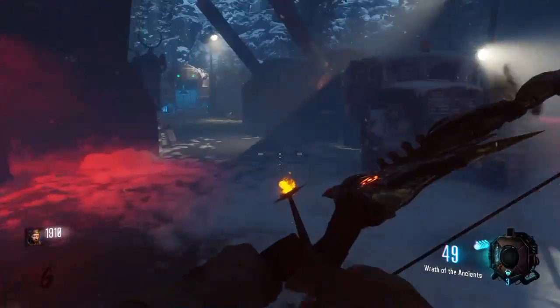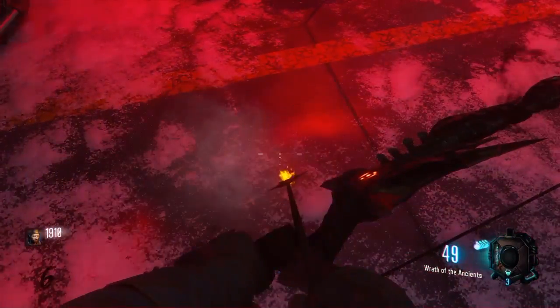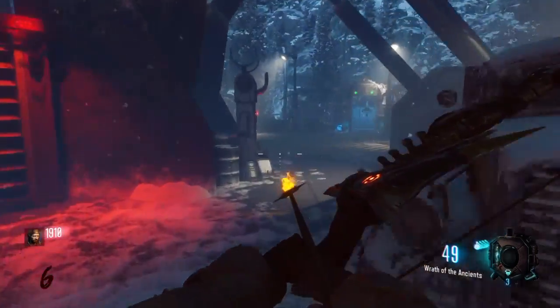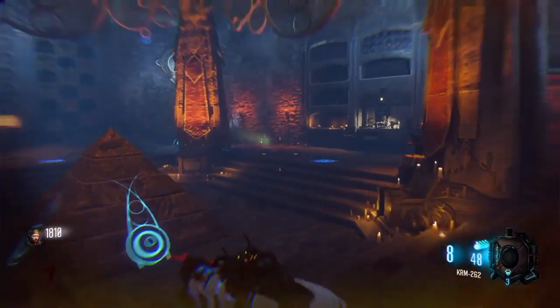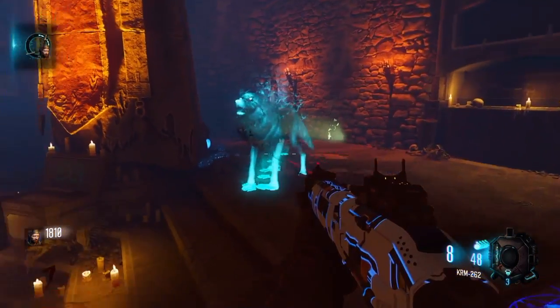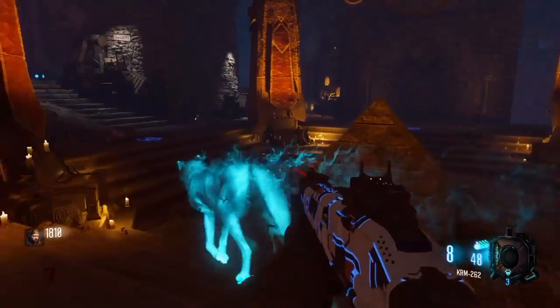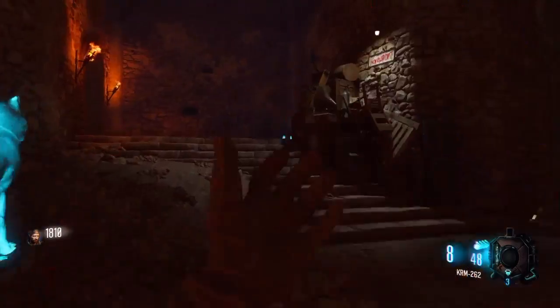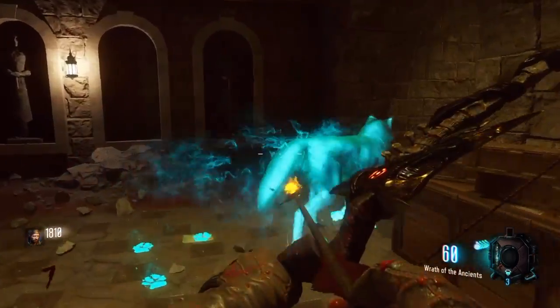It'll roll down off the mountain. Pick it up by holding square at this location, then proceed to the pyramid. Go to the box that corresponds with your bow - you can see the wolf symbol there. Hold square and a ghost wolf will appear.